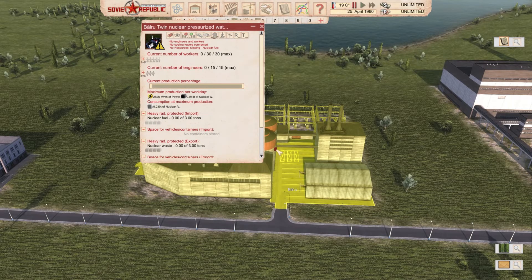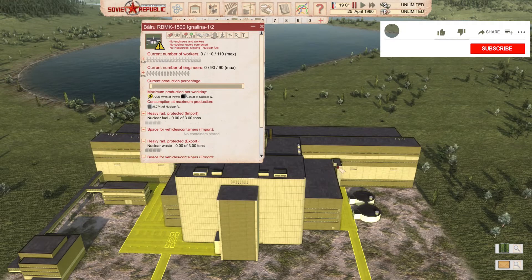Mr. Benko54's twin nuclear pressurized water reactor produces 2,826 megawatts of power, and also produces 0.014 tons — that's 14 kilos — of nuclear waste, and consumes 0.03 tons — 30 kilos — of nuclear fuel. Fun fact: this is a model of a Swiss nuclear power plant.